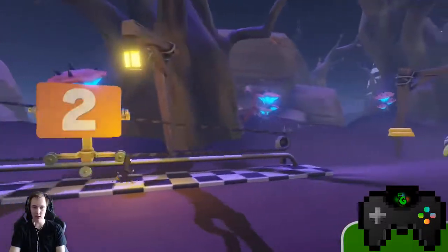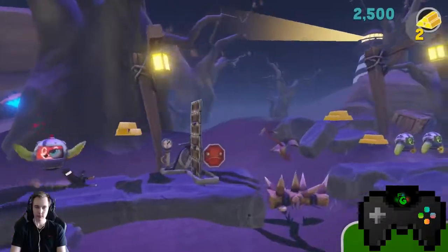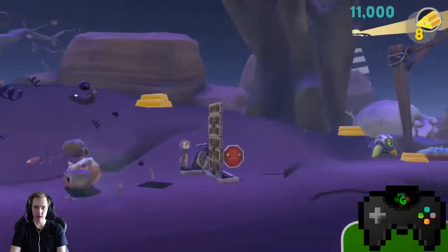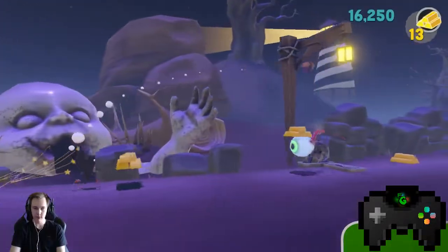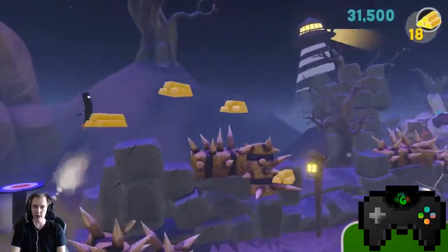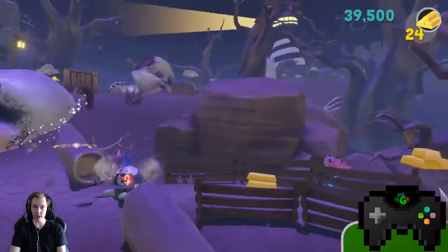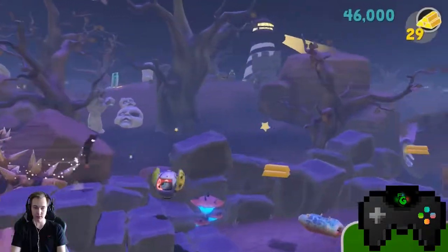This is Doll Hollow. Nothing too bad so far. Alright, so we have the lighthouse in the background. I get the feeling that's where we're going to be going next, or is it just for aesthetic? That's a creepy doll face — it's got the colors of Commander Video's cape and the core colors that made the BitTrip series what it was.